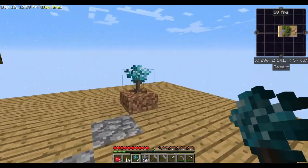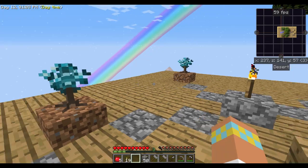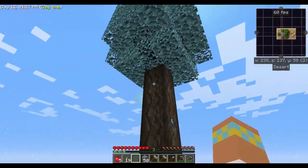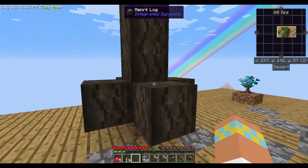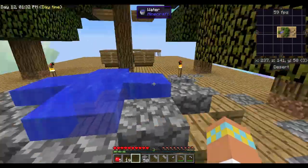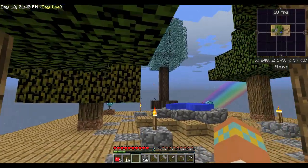Now we have these little blue trees. Let's see, can we twerk them? Yeah! Oh my goodness look at that - that is sweet looking! It grew out even though it only had one block to grow on. I love how that tree looks, that is awesome.